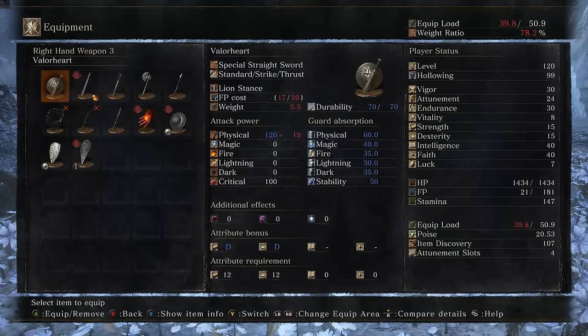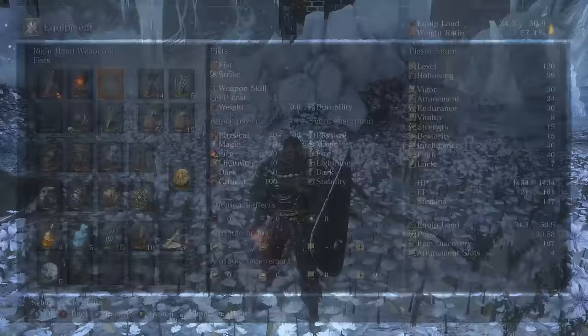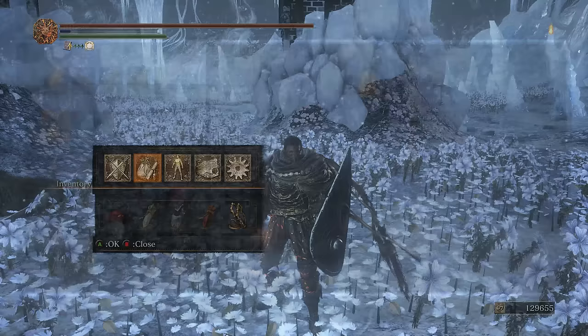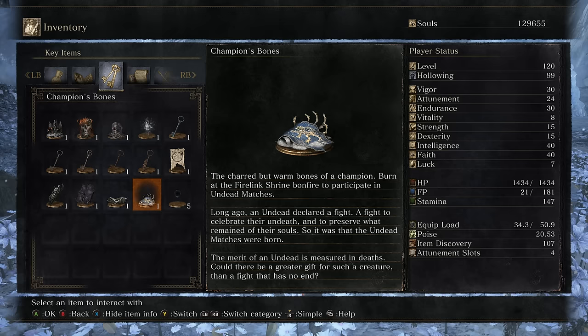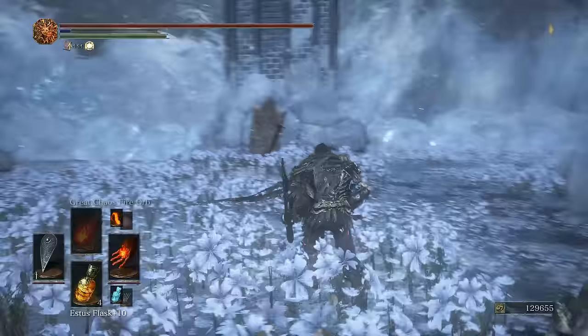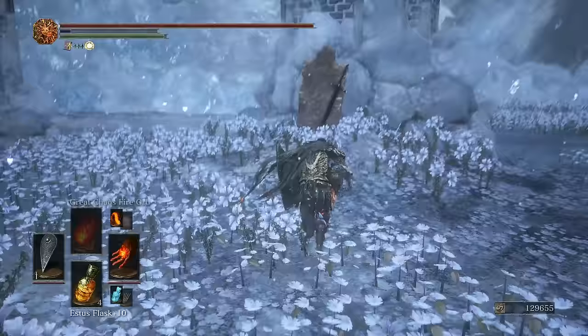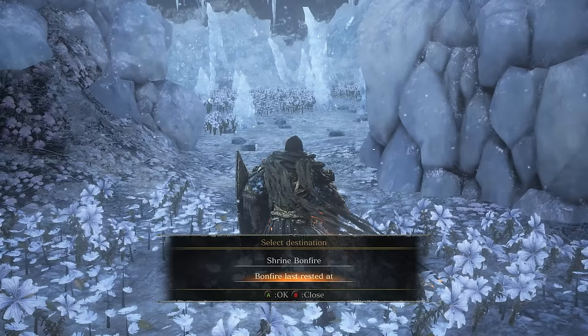The boss fight music in Dark Souls is always ridiculously loud. For taking him out, we actually get Valor Heart — the sword and shield combo we saw the champion using. Very interesting weapon; I think we're going to see a lot of people using this, it's going to be a new fun meta thing. In addition to that, over in our key items you'll see we picked up Champion's Bones. We can burn these over at Firelink Shrine, and that will actually unlock the PvP arena. There's nothing else in this area aside from a gravestone with a sword in it — relatively short area. Whenever you're ready, feel free to bonfire on out. That wraps the zone up.